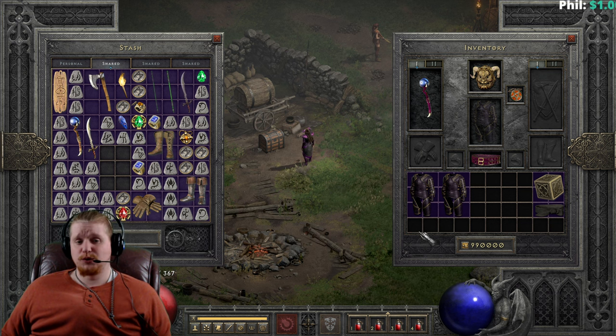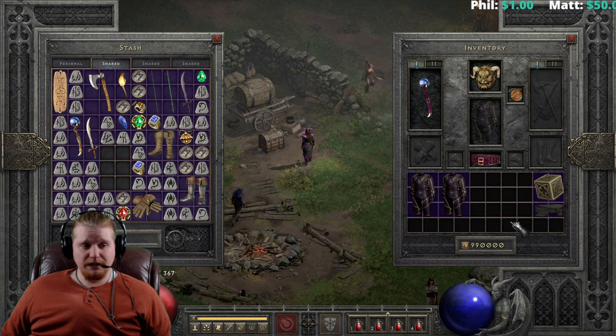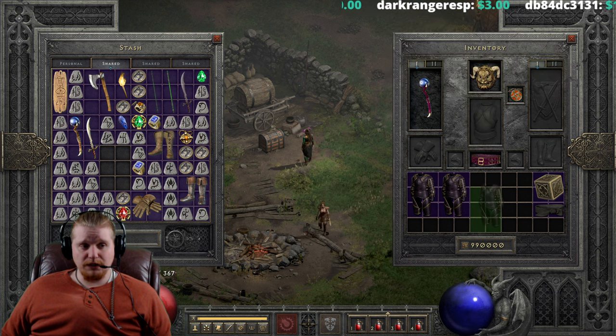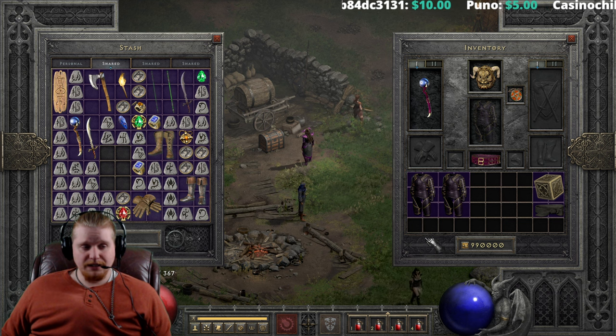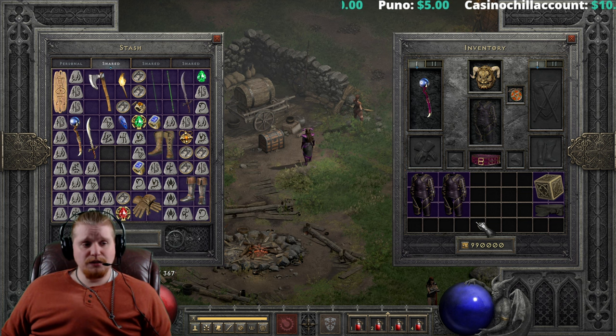Here I am on my sorceress, who is running the Tal Rasha set, as you can see. She has two items in her inventory. Which one of these is the Rattle Cage, and which one is Tal Rasha's Guardianship? Can you tell? Now this one's ethereal, so this one is probably Rattle Cage, right? But which one of these two is actually Rattle Cage? And this is one of the uses of Rattle Cage that is rather illicit — they look identical in a trade window.